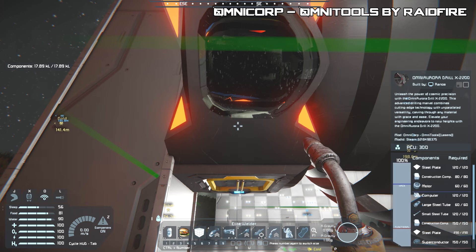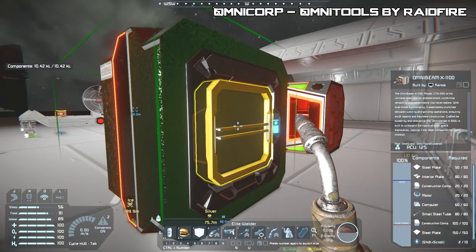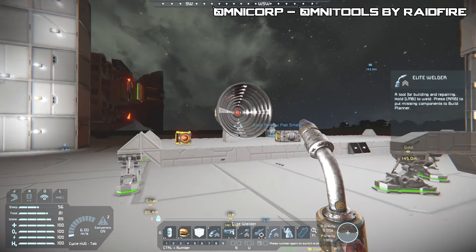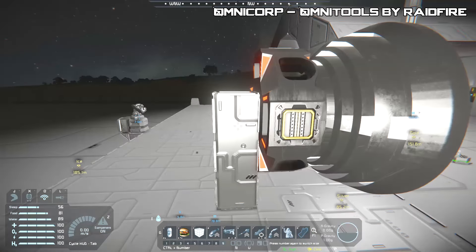The smaller version uses about 150 superconductors, 370 steel plates, 230 construction components, 120 small steel tubes, 60 large steel tubes, 120 computers, and 60 motors — so it's cheaper. The drill and grinder has one port on the back, and the ore detector has one port on the back plus one on all four sides, for both the large and small variants. That's how you get items in and out.